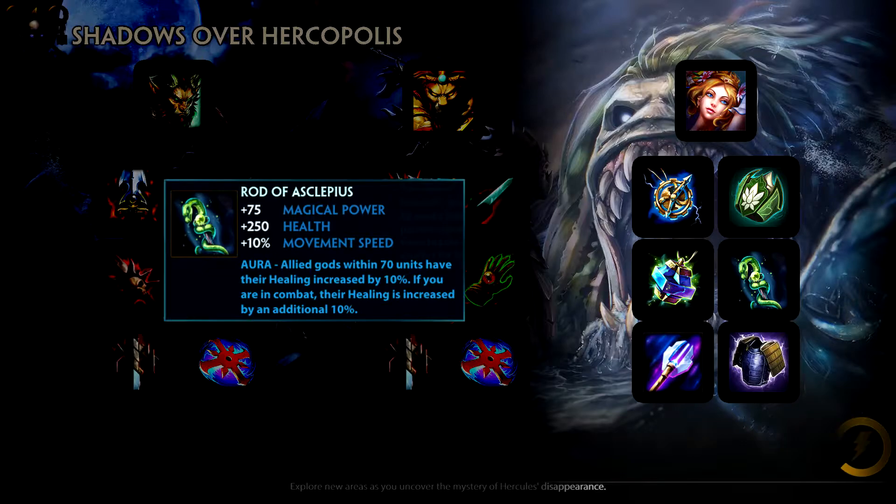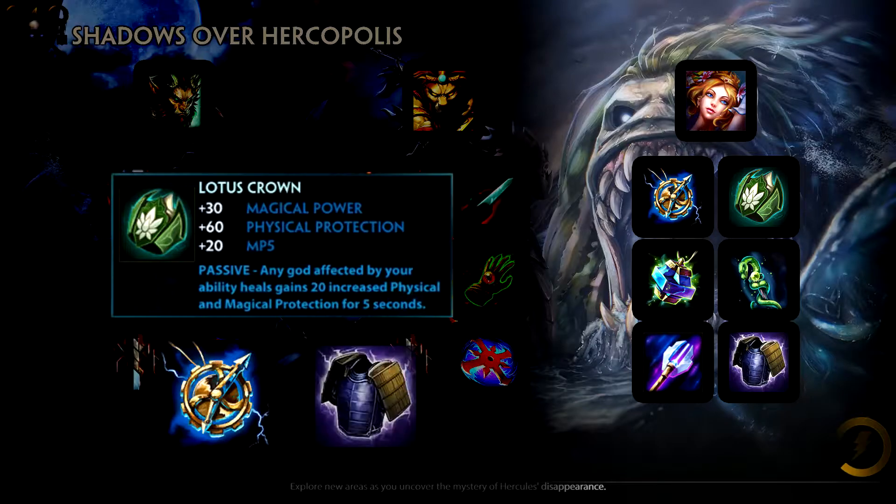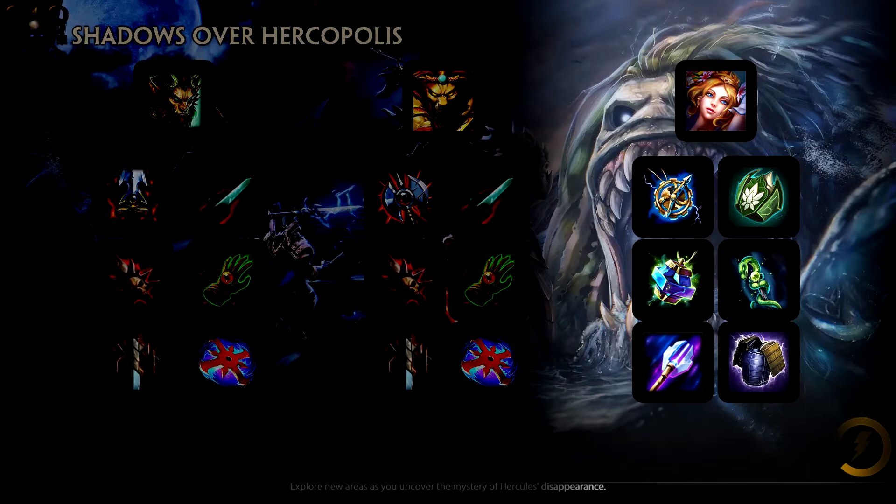Wrath of Asclepius will increase the healing that Aphrodite applies while also increasing the amount of healing from lifesteal by 20%. Lotus Crown will give Curnanus 20 protections, while paired with Curnanus's pendant and Shogun's it will provide her with enough MP5 to never be low on mana. Her last item will be Wrath of Tehudi to further increase MP5 and scaling on her healing and damage.